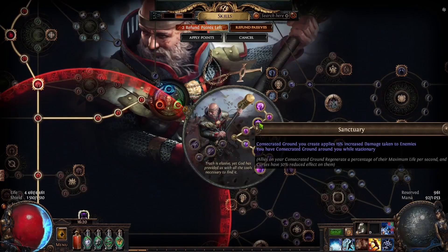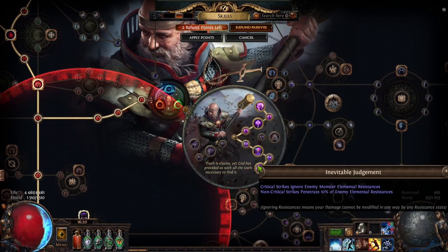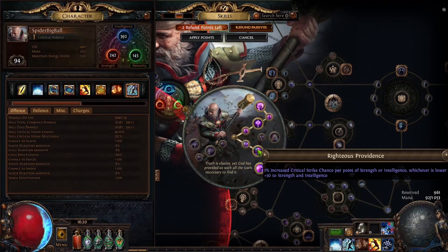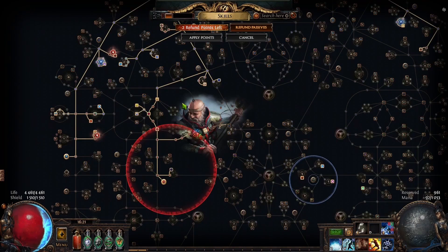Of course, as probably all Inquisitors, we take use of consecrated ground. The fact that it will regenerate lots of our energy shield as well as life means we completely ignore elemental resistance because we are on consecrated ground almost 100% of the time. In case we aren't, we apply minus 10 resistance from Ascendancy and also minus 10 resistances from Hydrosphere. A very good thing is that we have lots of strength so our crit chance is increased with just the Ascendancy by an insane amount.